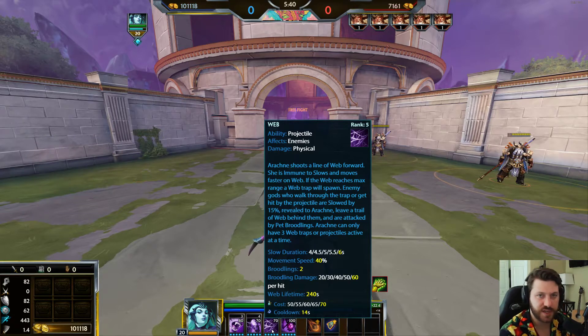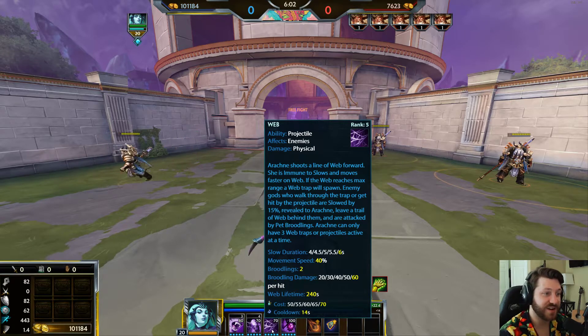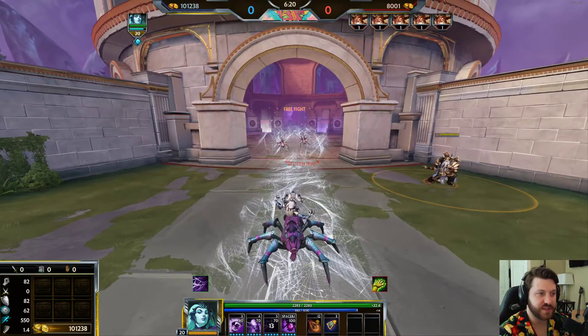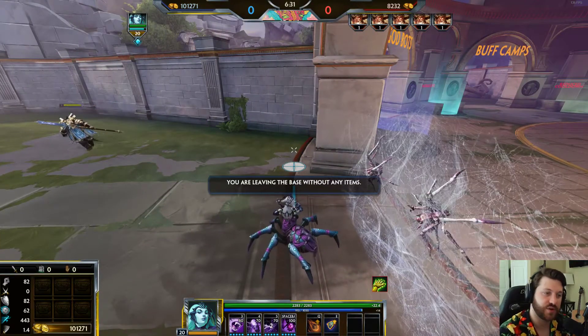Arachne's three is Web — one of her most versatile and unique abilities. Arachne shoots a line of web forward. She is immune to slows and moves faster on the web. If the web reaches max range, a web trap spawns. Enemy gods who walk through the trap or get hit by the projectile are slowed by 15%, revealed to Arachne, leave a trail of webbing behind them, and are attacked by little broodlings. Arachne can only have three web traps active at a time.